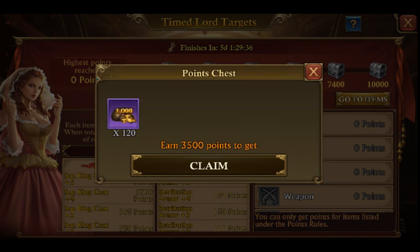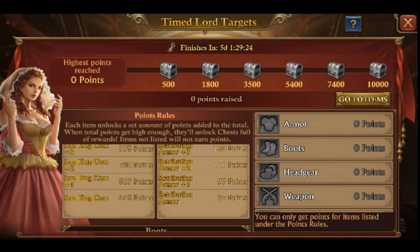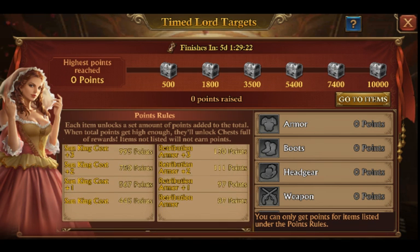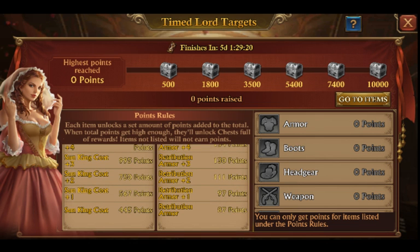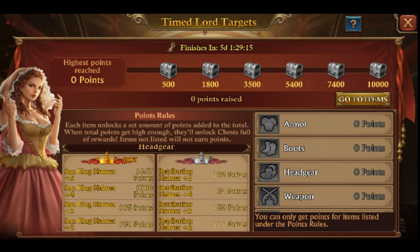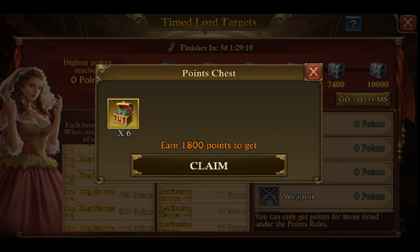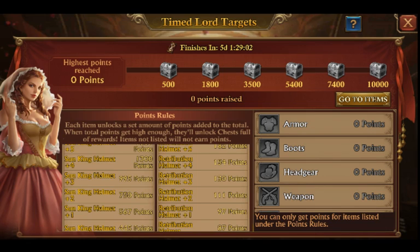The Time to Lord event will help a little — you get six free rare materials. But you need 1,800 points to get that, which means Sun King +5 or crafting three pieces. Six rare materials as a reward for all that spending is a terrible reward. It's like... okay, I guess it's nice.